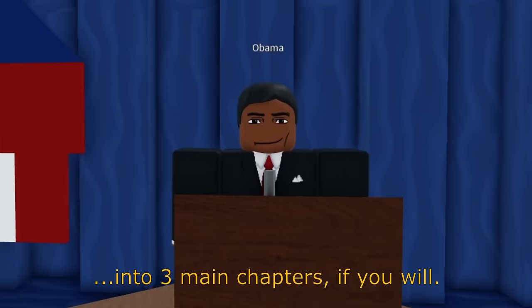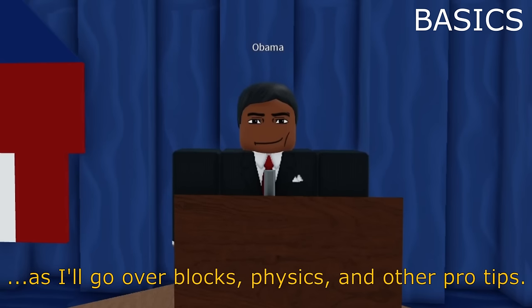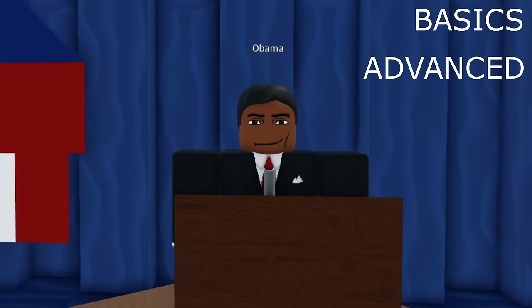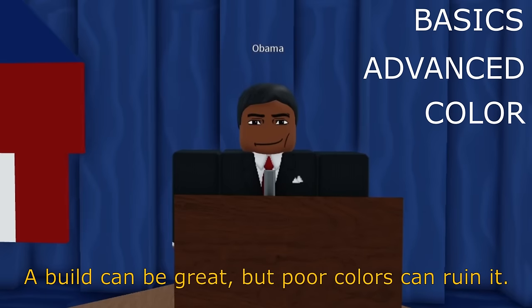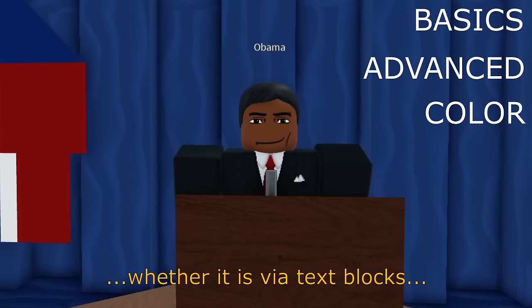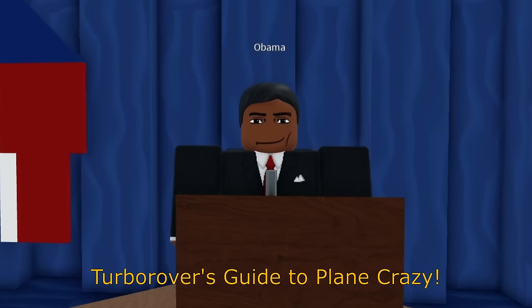I have split this lesson into three main chapters. First, we have the basics — covering blocks, physics, and other puzzles. Next, we have the advanced features, covering things like motor lock, angle lock, piston lock, and other methods professional players use to make their builds pop. And finally, color and decoration. The build can be great, but poor colors can ruin it. Decoration, whether via text blocks, trails, or ladders, will also greatly improve your builds. So without further ado, I present to you TurboRover's Guide to Plane Crazy.